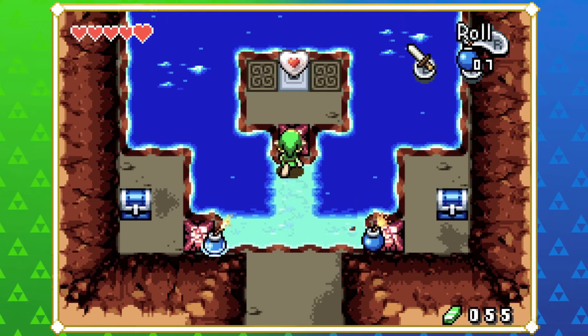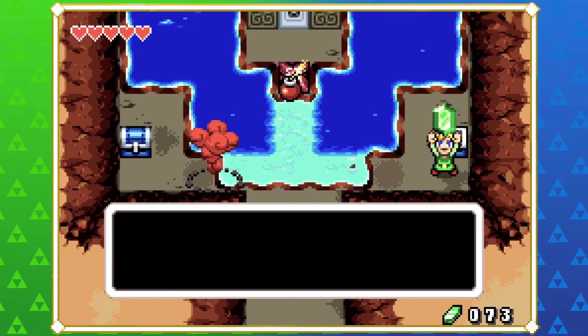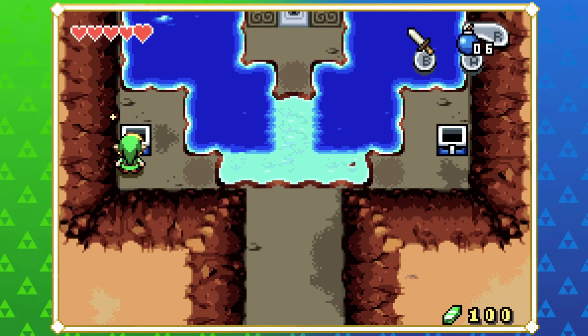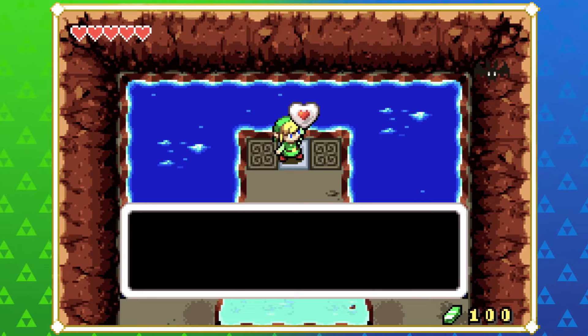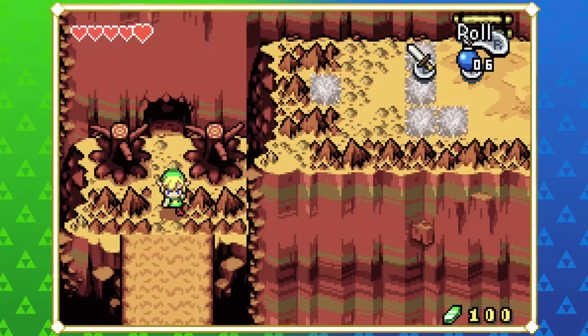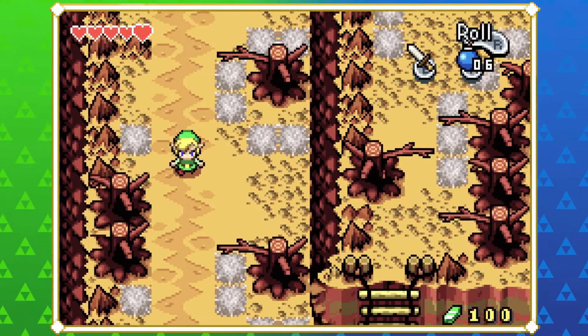This is another piece of heart - they do just put them everywhere here. It's nice - you want to collect stuff, and it's the most valuable collectible. It's better than having to collect korok seeds.